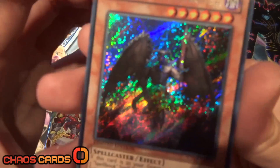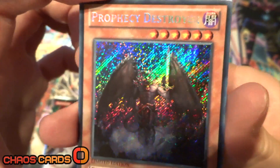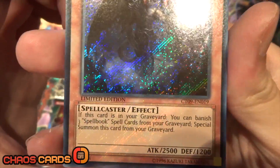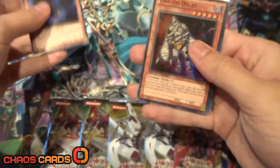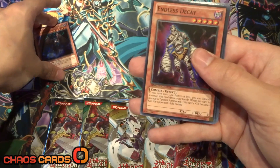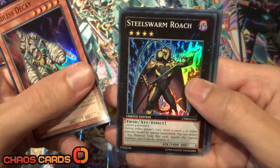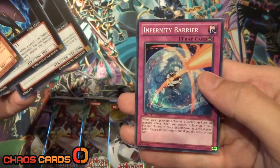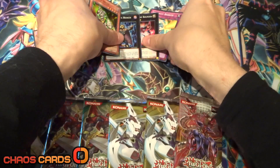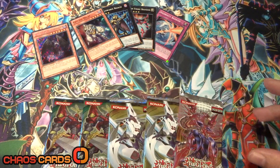So we've got the awesome Prophecy Destroyer — just looks so amazing. Secret Rare. We've also got Endless Decay, Steel Swarm Roach, Photon Strike Bouncer, and Infinity Barrier as well, which is awesome. Let's set these guys over there and get into the booster packs.